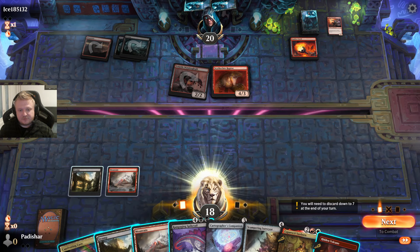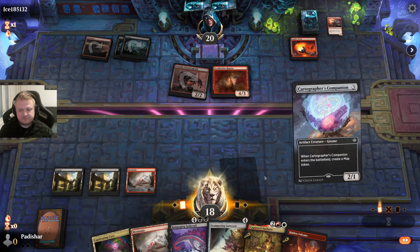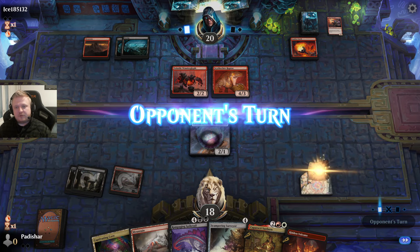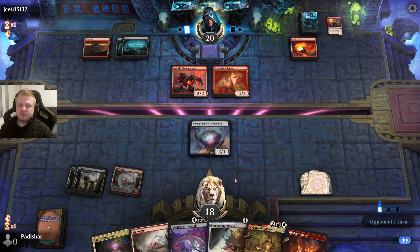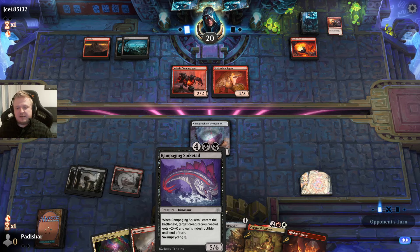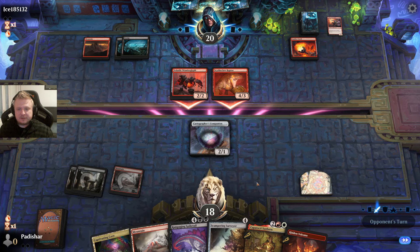This is bad news — they can just kill my guys. I'm going to take at least four to six damage, going down to twelve. But the Surveyor will be able to block the Raptor. I hope they don't have more removal, but I have a game plan: turn four Surveyor, turn five either Spike Tail or Cabarrochi Sunborn, because the Surveyor will ramp me as well.